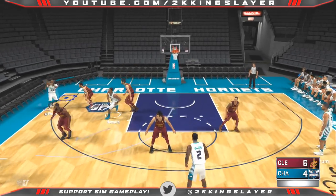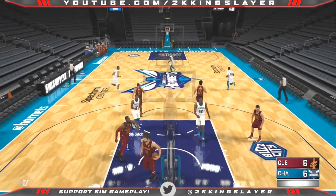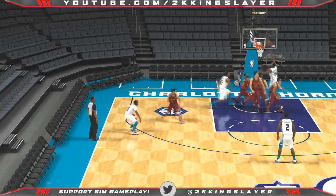You can also trigger this from the corner. If you get it into the corner, a lot of times you'll get that split cut action, and you'll find a man wide open right underneath the basket. That's the easiest bucket in 2K right there.